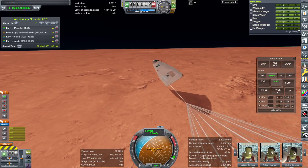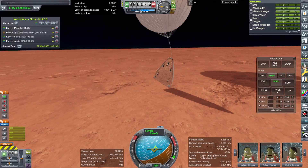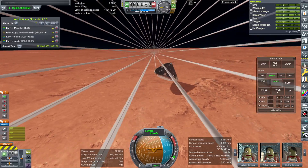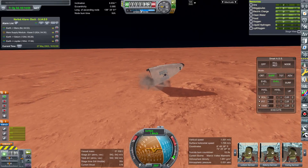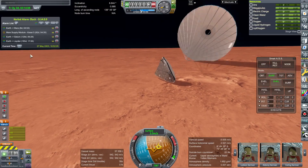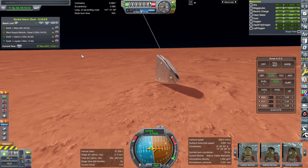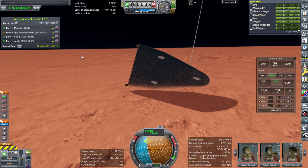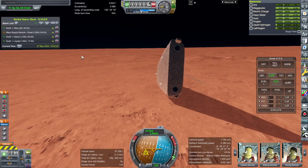We seem to be settling down now. The RCS bits don't have colliders — you can see they clip into the ground. Pretty much everything that's not really close to the body has exploded. It seems like we're about to flop on one side and settle down, but that parachute's still attached, and then this starts to happen again.